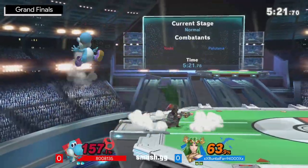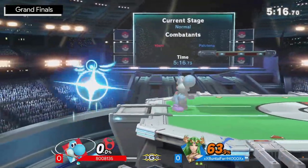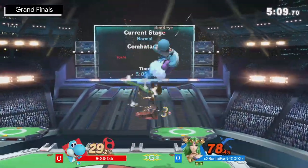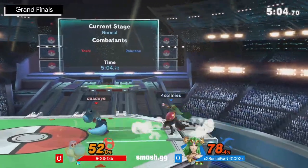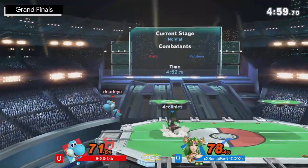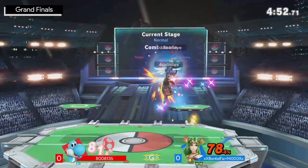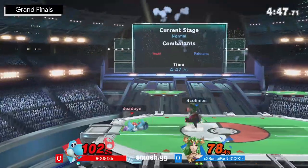Stage control coming out here for Buntaifan looking for the back air — what a play. You don't have to really go for too much, pretty simple and clean. The intangibility is really good against Yoshi, who loves to come in with those big hit boxes and great aerial drift. Tries to go for the drag down into the f-smash, not able to find it quite yet. Buntaifan's advantage state is so solid right now, already putting on 52 percent on the board — this lead is just starting to run away.